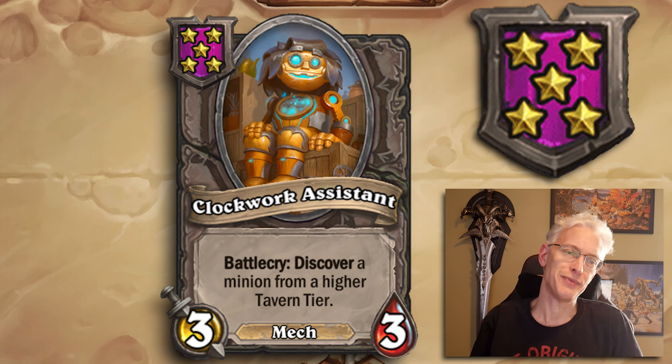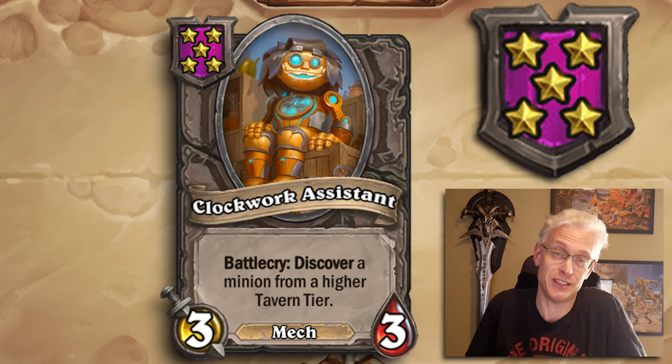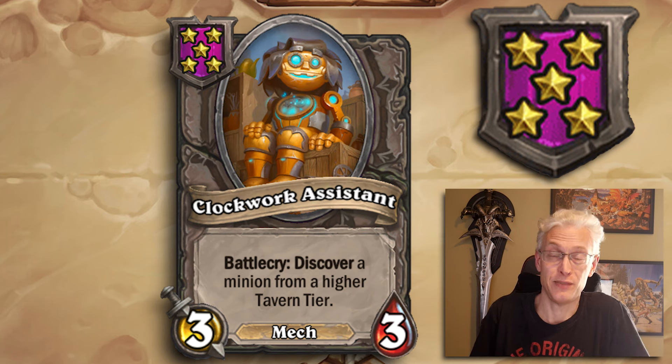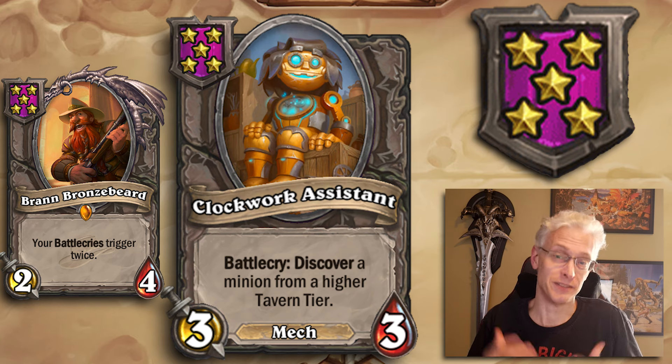Clockwork Assistant, Tier 5, 3/3 Mech. Battlecry: discover a minion from a higher tavern tier. If Tier 6 is the highest tier, you're going to get a Tier 6 from this even if you're already at Tier 6. Play this with a Bran and you're getting extra copies; any way to trigger the battlecry gets you even more copies. Clockwork Assistant — phenomenal.